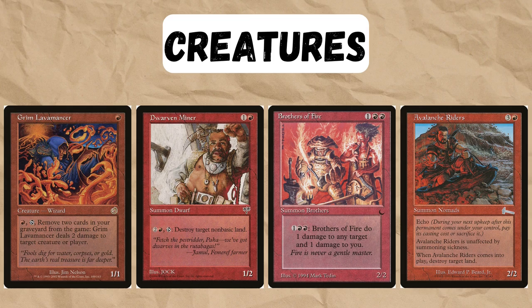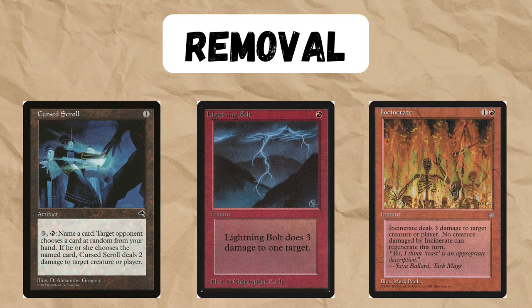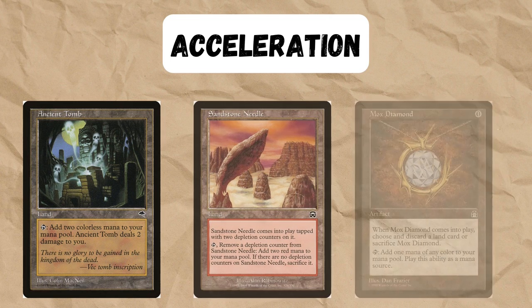Both builds do play Avalanche Riders — it's a great card. For removal, all Ponza decks play Cursed Scroll, which is a great source of colorless damage in a mono-red deck. They also all play Lightning Bolt, and as far as other burn spells go, you can play as many or as few as you want, depending on your meta and your play style.